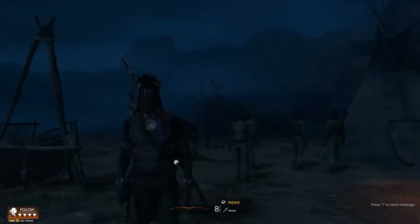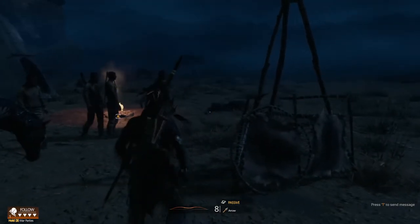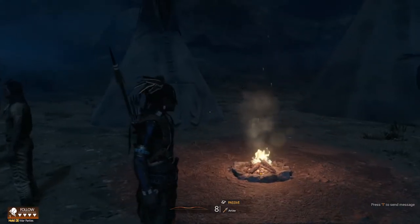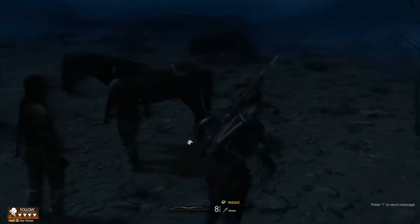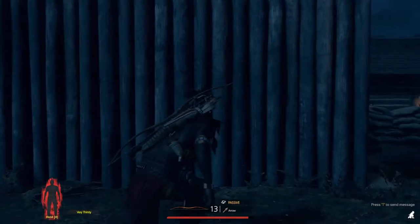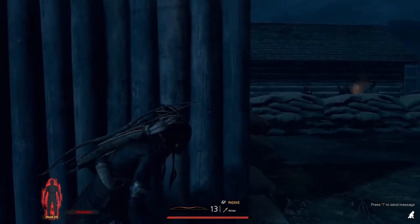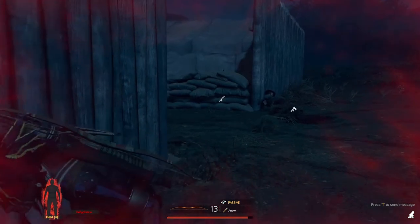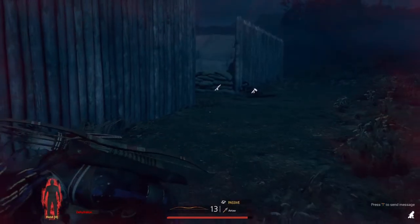Hey, Orange1 here. I want to talk about thirst and how you take care of that — how to get water and carry it — because it wasn't super intuitive. I went and drank alcohol in the game, then got in a gunfight, got dehydrated, and almost died because of it. So don't be like me. Make sure you carry water with you and don't drink a ton and then expect your character to be fine in the realistic settings of the game.